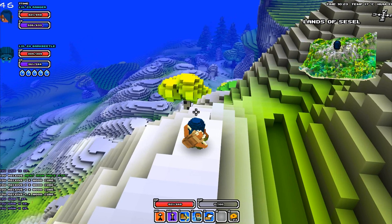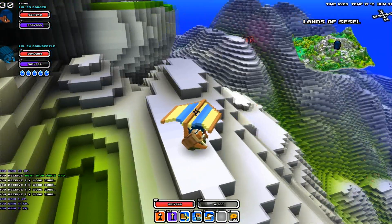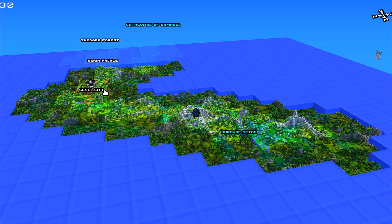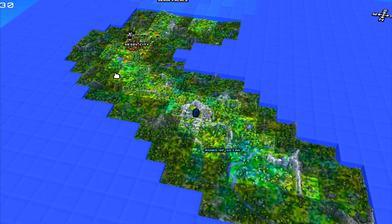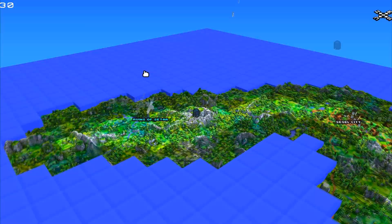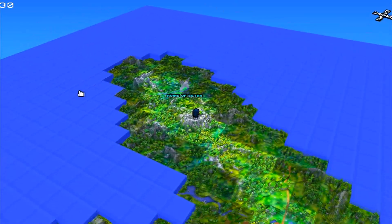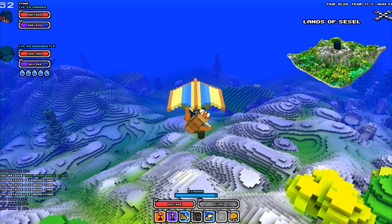To do it, you simply press G, then face the other side of where you want to go. For example, I'll fly to Cecil City — it's a long way. I'll face my back against the city like this. Being on top of a mountain can be very useful.